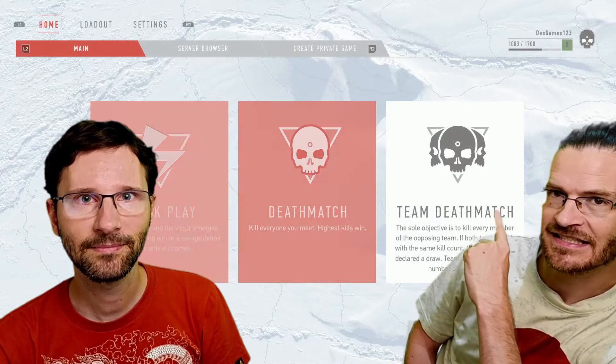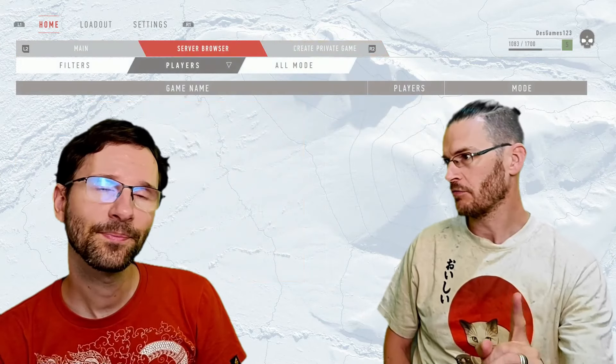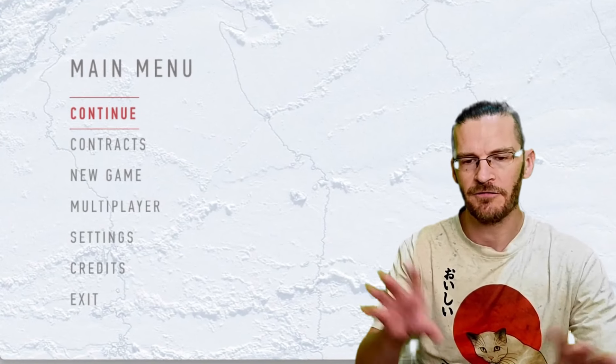So this is how it looks. This is the menu here — you click on multiplayer. Now there is one problem with that: first you need to finish the tutorial. But there are more problems. Once you click, you can go in and find servers. Another problem might be finding a server because the game has been out for a while, but that's on Steam.